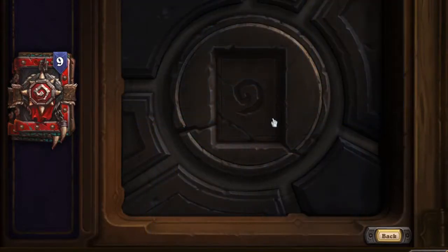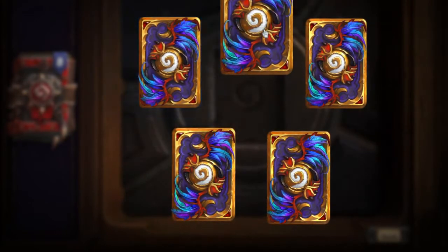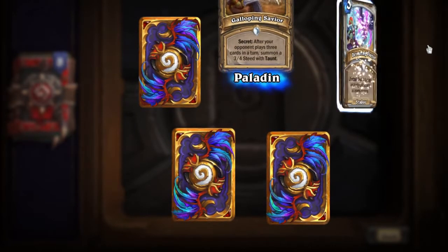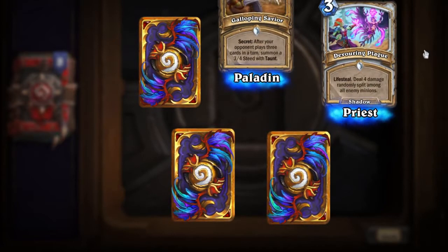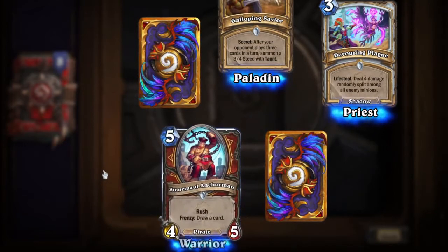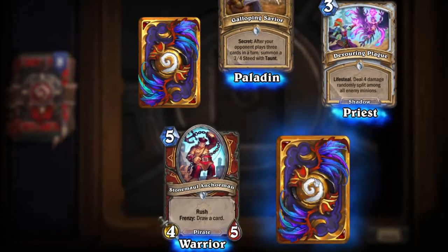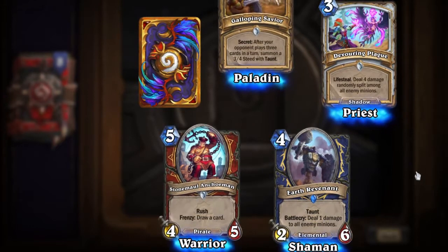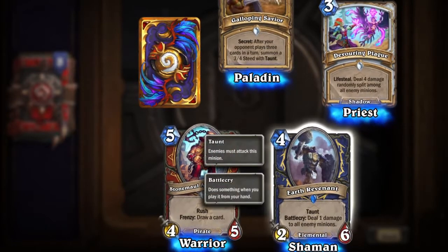The rare card is Prospector's Caravan — it's a Hunter card. At the start of your turn, give all minions in your hand plus one plus one. I haven't gotten that many Hunter cards. It used to be my favorite for Hearthstone. Another Galloping Savior Paladin Secret. I got a Devouring Plague — Lifesteal, deal four damage randomly split among all enemy minions. Another Stone Maul Anchorman — I love this guy, I love the ogres in general but he's my new favorite. The rare card is Earth Revenant — it's an Elemental with Taunt and Battlecry: deal one damage to all enemy minions.